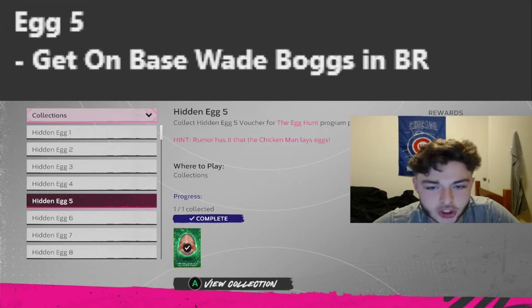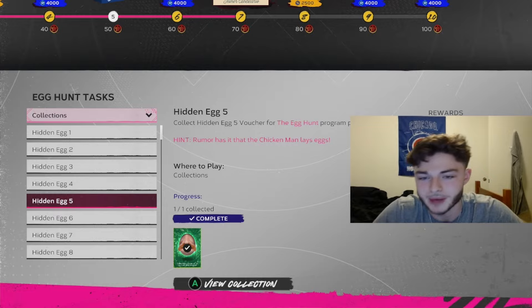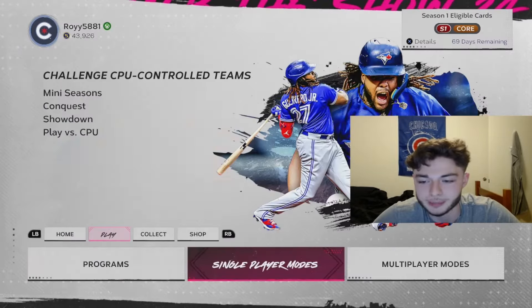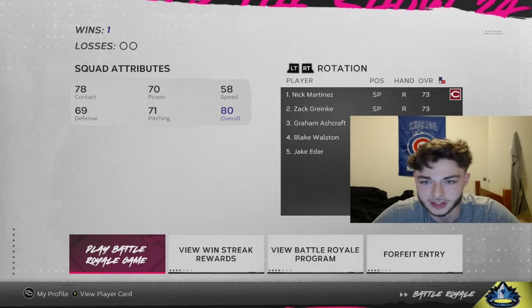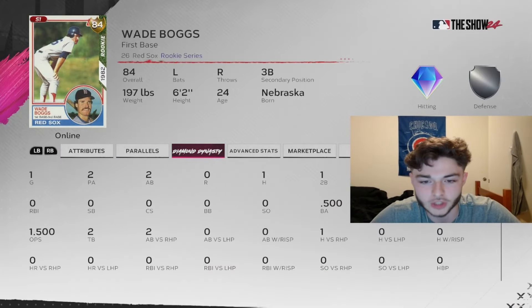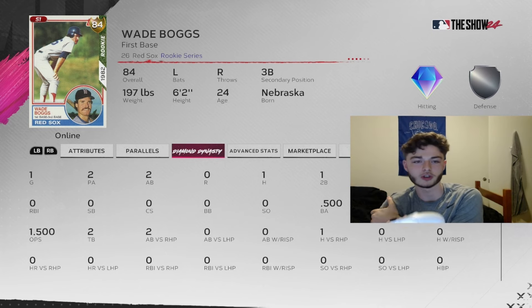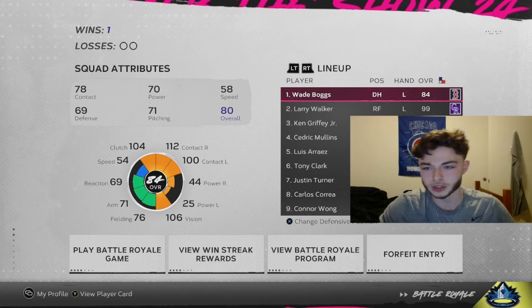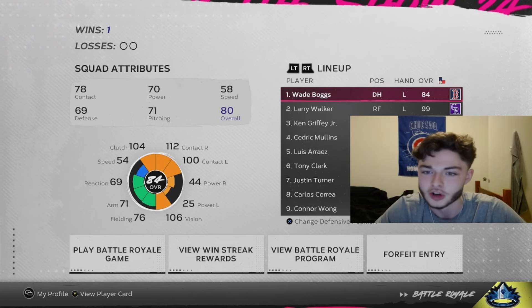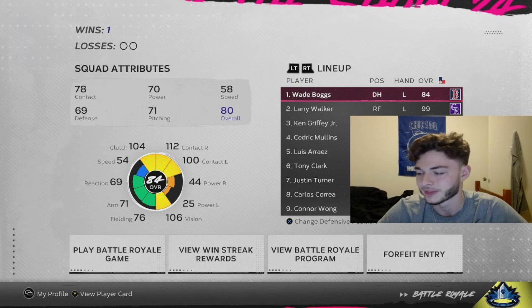Egg number five is pretty interesting. It says 'The Chicken Man lays an egg.' If you guys know from last year when they did those player cards, the Chicken Man was Wade Boggs. What you're going to want to do is go over to BR and get on base with Wade Boggs. If you look at my stats with this Wade Boggs card, I have a double with him and that's how I got this one done. You're going to almost always get this Gold Wade Boggs card in the drafts, so just put him first. I hit my opponent a ball so he could get on base — hopefully your opponents are nice like that. I was able to just get a double with him off the first pitch.